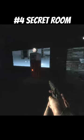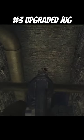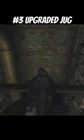Number three: the still underease myth. If you go to the back of the map near the teleporter and look down at the wall on the right, you'll see some kind of red animal print. If you interact with it, your character will actually make a unique sound.